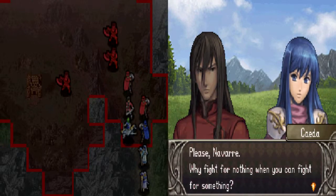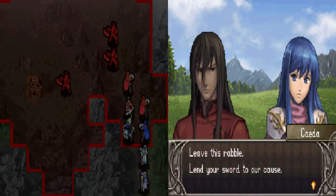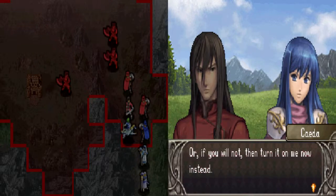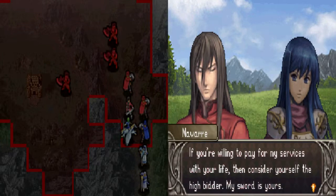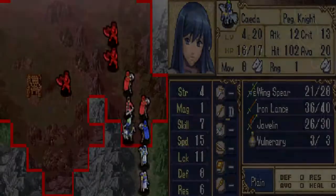Navar, since when does a swordsman of your caliber fall in with thieves and cutthroats? What? Who are you? Fly away, girl, before someone decides to swat you. Please, Navar, why fight for nothing when you can fight for something? Leave this rabble. Lend your sword to our cause. Or, if you will not, then turn it on me now instead. Nay, I'll turn no blade of mine on a woman. If you're willing to pay for my services with your life, then consider yourself the highest bidder. My sword is yours.